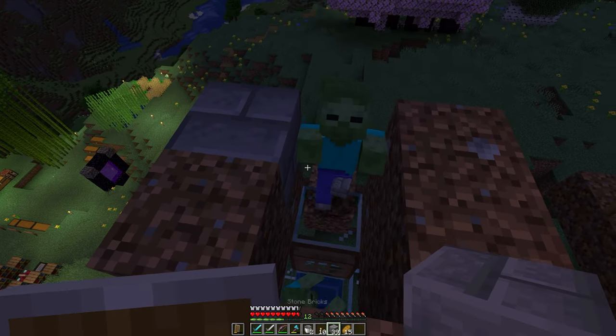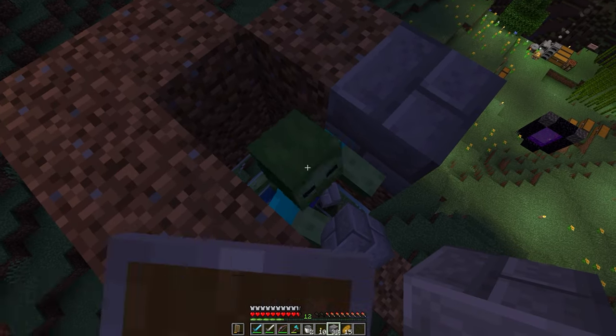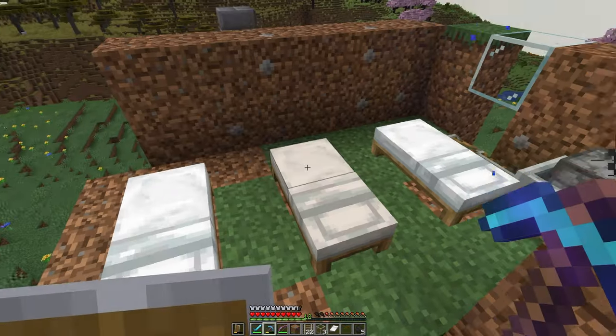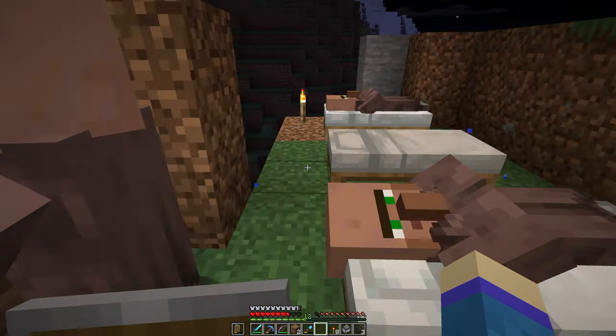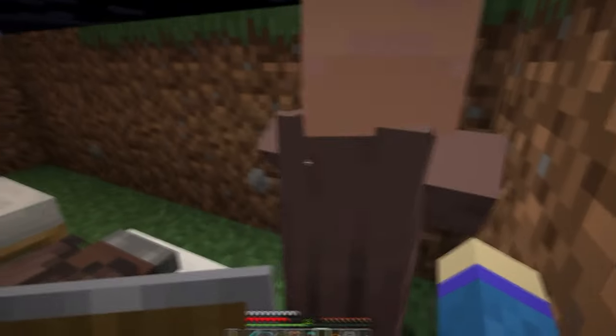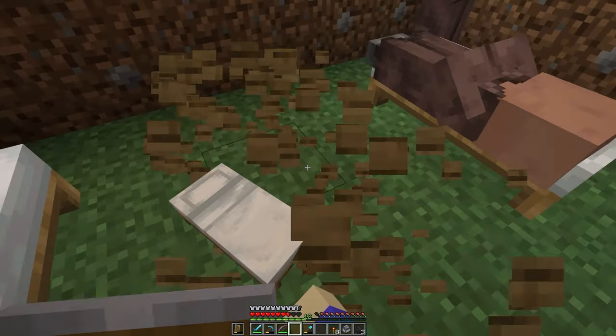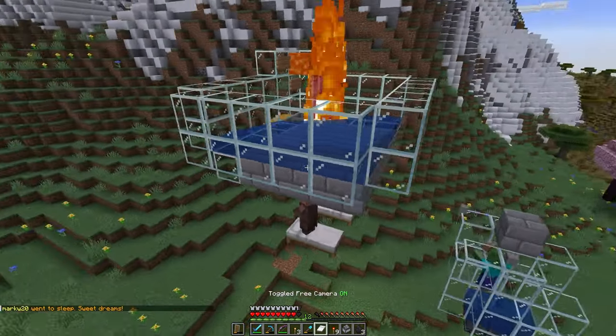My second attempt was much more successful and it picked up the item as planned. With the zombie now in place, I moved on to the final stage of the farm and started loading it up with some villagers. I successfully got two in place and sleeping in their beds, but the third completely refused to sleep. After getting mildly frustrated, I broke and finally replaced the bed, which then did the trick. And with that, the farm kicked into life. Task complete.